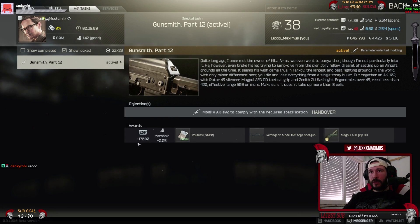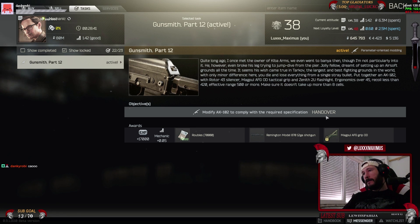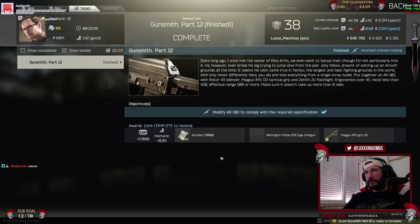The reward for this quest is 1700 XP, +0.05 reputation toward Mechanic, 1700 Rubles, the Remington Model Shotgun, and you unlock the ability to buy the Magpul FG Grip OD - the green one that you actually need for this quest. Part 12 complete.